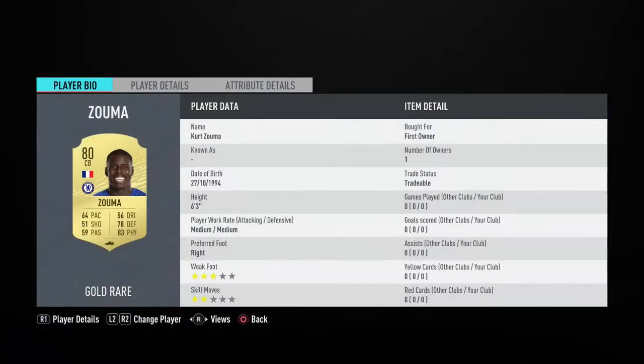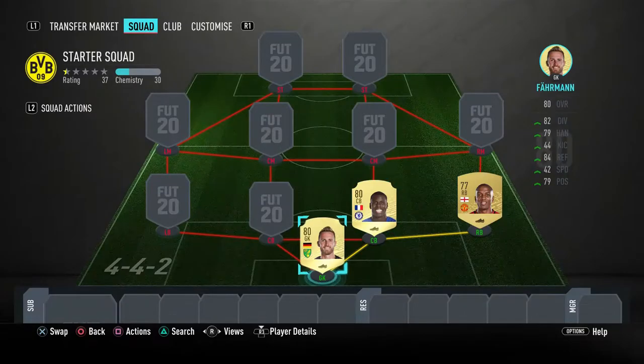Next player is Zouma. Similar to Farman, he's a little more expensive at 1,100 coins. His 83 physical and 78 defending are really good — six foot three, medium work rates. He's a bit more than most players in this squad but he's worth it. He'd be a really good center back and he's fairly cheap, so if you don't like him you can sell him and try someone else.